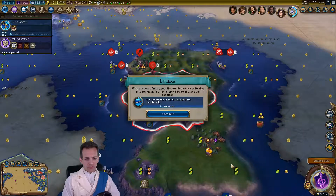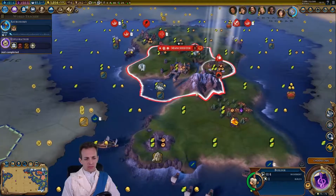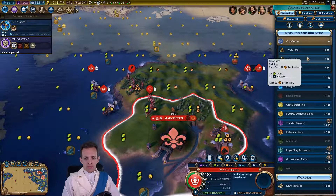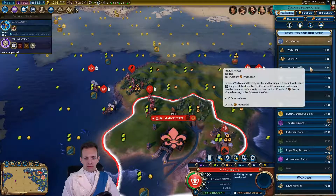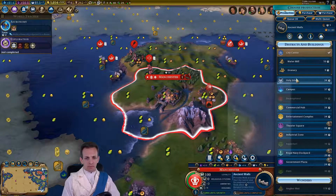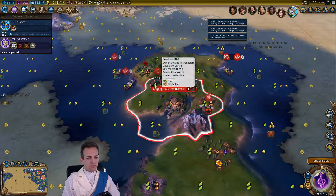Let's get the Niter — okay, you boost to Rifling, excellent. We could do fish there on the next turn. But what are we going to get started on? Watermill, I think. Actually, I'm going to do Ancient Walls because we might need the defensive capability there. No, let's do the Watermill — let's get some production up. Just weaken this barbarian a little bit and finish it with the Archer.